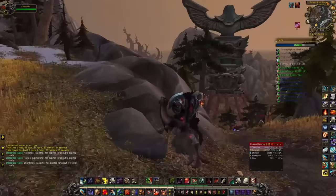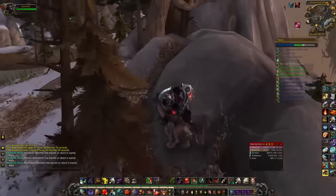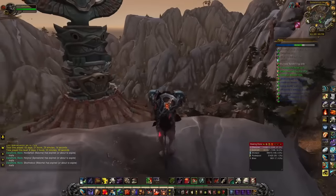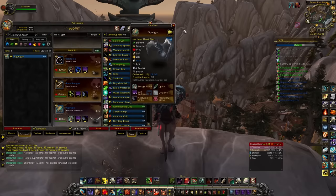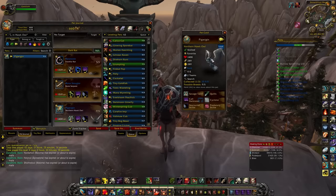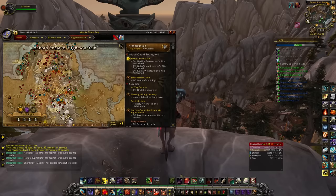We are out in Highmountain, which has some great pets. I think my favorite pet of the expansion is the Northern Hawk Owl — I use this guy all the time because he's really powerful. He's got great baseline speed and I use him primarily to counter the Teroclaw Hatchling in PvP. He looks awesome too; I named him Pig after the little owl in Harry Potter. He's found up near the Iron Horn Enclave.